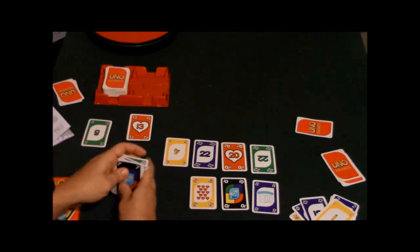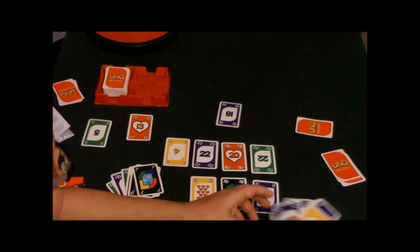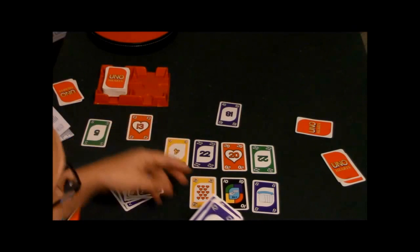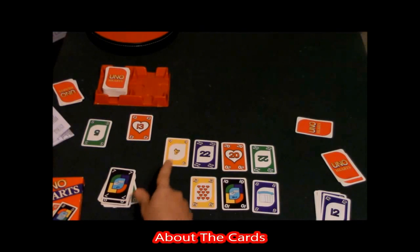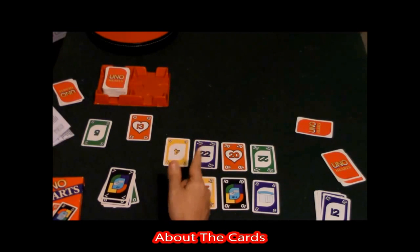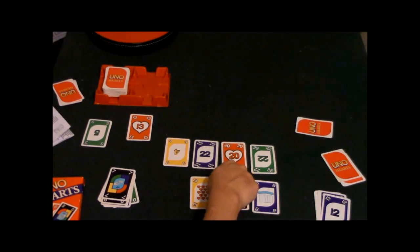The game continues like this until you end the hand and count up your points. Your score is basically how many hearts you have. As you can see there are four different suits: yellow, purple, red, and green, and the card numbers go up to 23. The hearts are the ones that count for points against you.